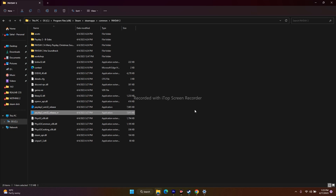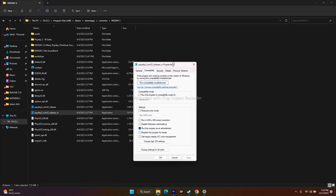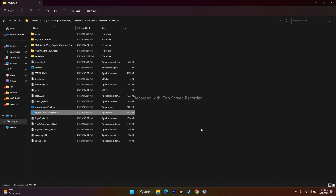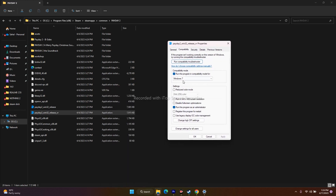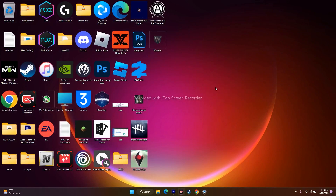Another step is running the game in compatibility mode — this has worked for many games like The Last of Us, Spider-Man Miles Morales, and others. Right-click the executable, go to Show More Options, Properties, then Compatibility. Under Compatibility Mode, check Run this program in compatibility mode and select Windows 7 first. If Windows 7 doesn't work, try changing it to Windows 8, then click Apply and OK.